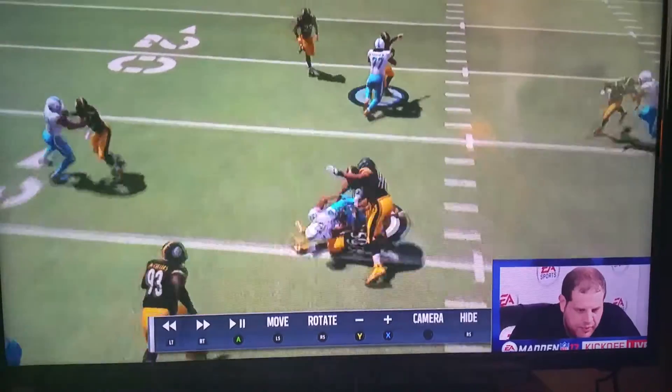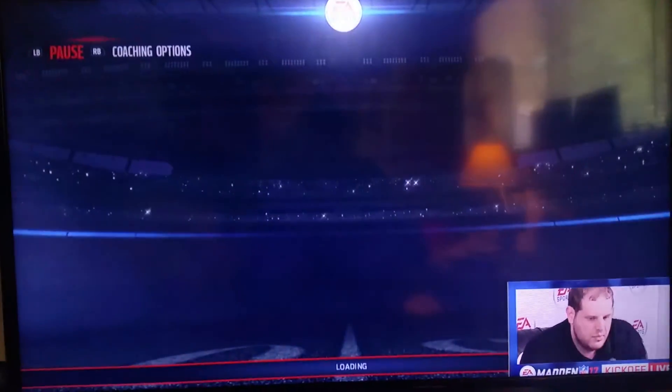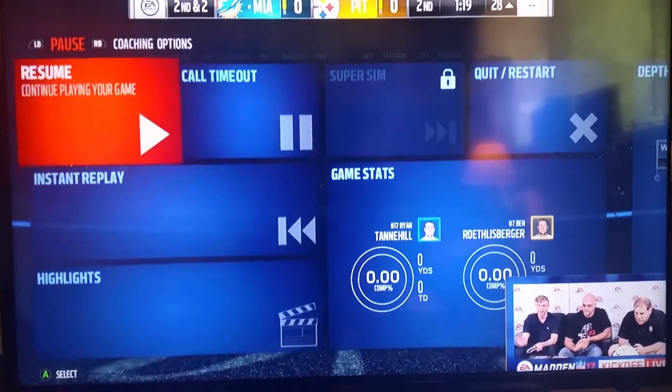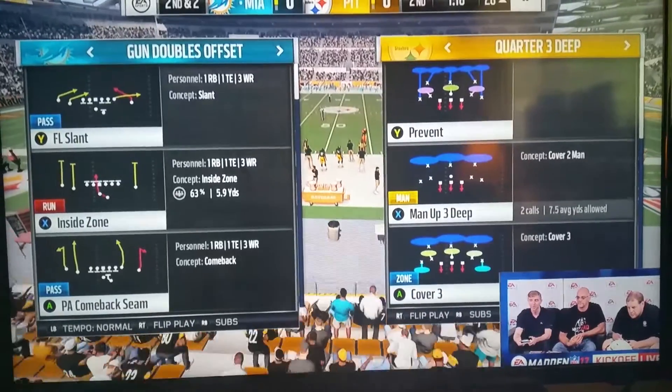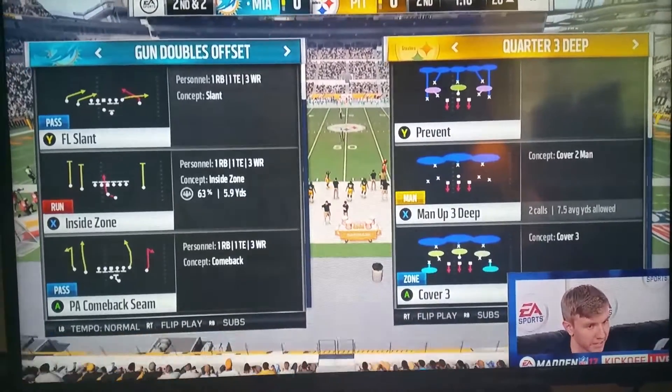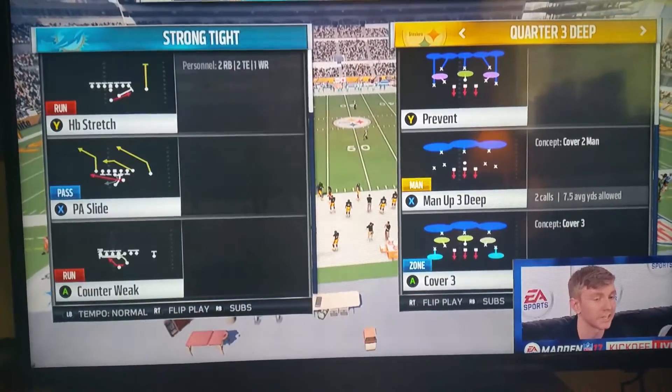Tier one is 90 plus. Tier two is 80 to 90. We've talked a lot about the different tiers and the different kinds of moves there are. Another thing that's really worth mentioning, especially for our head-to-head guys, is depending on whether you're using the conservative tackle mechanic or the hit stick depends on whether you're going to get faked out or not.